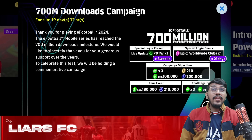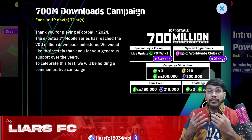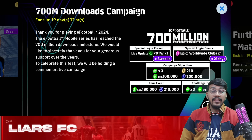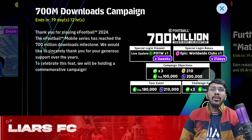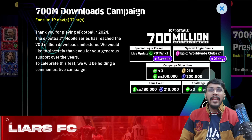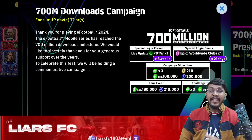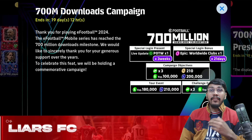eFootball has finally completed 700 million downloads, and on the occasion of it, eFootball has introduced a new campaign named the 700 Million Downloads Celebration Campaign. In this campaign you'll be getting a lot of rewards like almost 500 eFootball coins, a lot of free Player of the Week booster cards, as well as free epic cards. We'll be talking about what rewards you're getting and on which dates, as well as the upcoming packs coming in future.